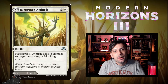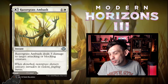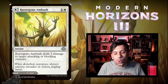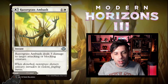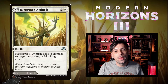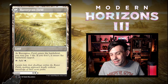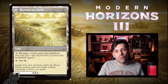Moving on, we've got Razorgrash Ambush. One white and one for an instant — deals three damage to target attacking or blocking creature, your typical instant-speed removal in white. On the back side it can also just be played as a land: Razorgrash Field, which enters the battlefield untapped if you pay three life, otherwise tapped, and taps for one white mana.